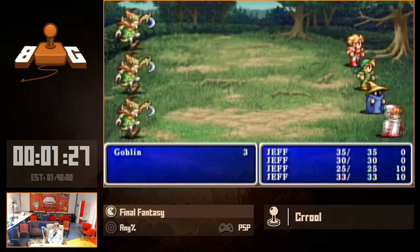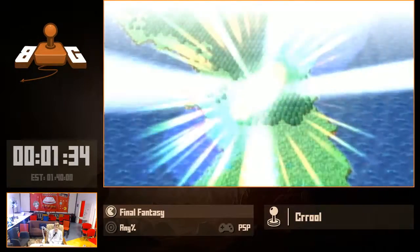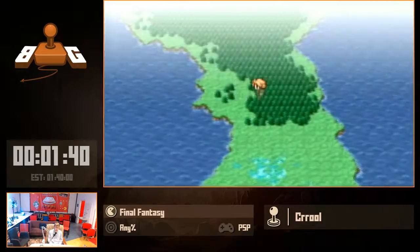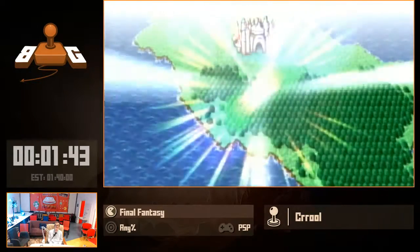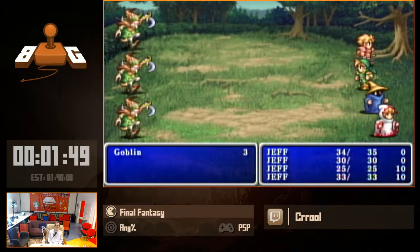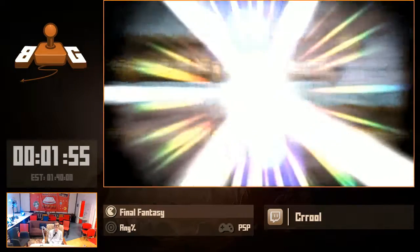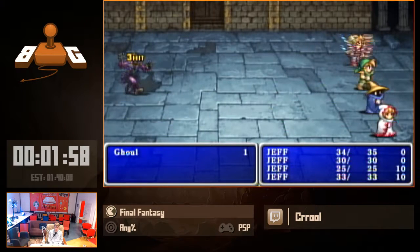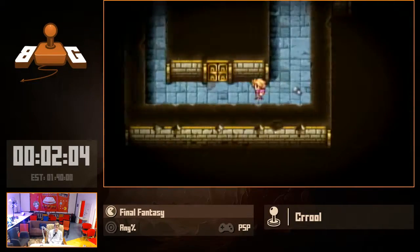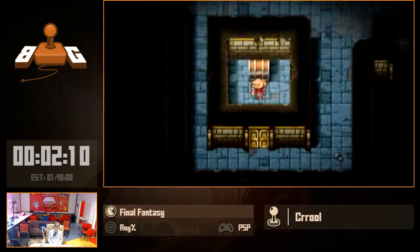Our weapons are still kind of weak at this point — we still carry knives and staffs — but we'll be upgrading that soon enough. We'll see a lot of random encounters here. The random encounters at this point are basically where the big part of the RNG is. Ideally, you'd get as few random encounters as possible, and ideally as few ambushes as possible, or just genuinely bad encounters, which there are a lot of. Six encounters in already is not very lucky so far, nothing too bad.